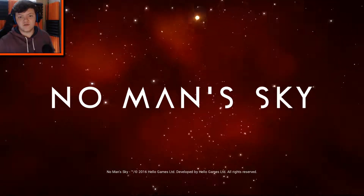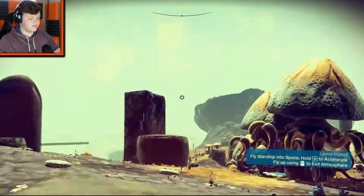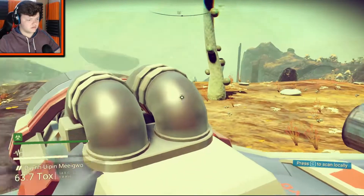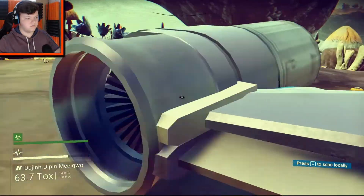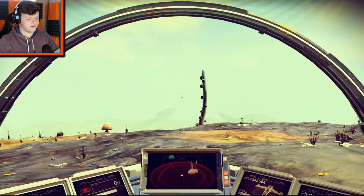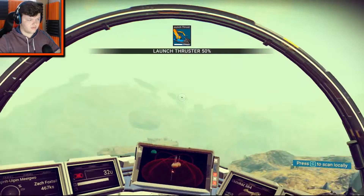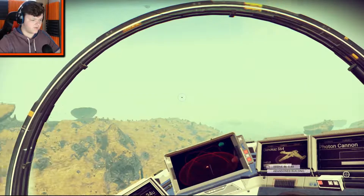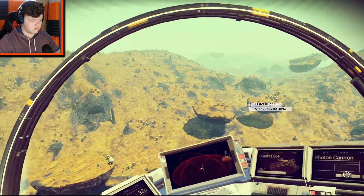Hello everybody and welcome back to No Man's Sky. My name is Zach Foxtel and I am so excited because look, I can fly! I got my ship now and everything's all good. I was gonna fly around because why not? Turbo take off.